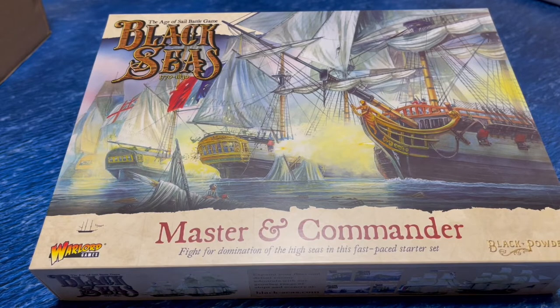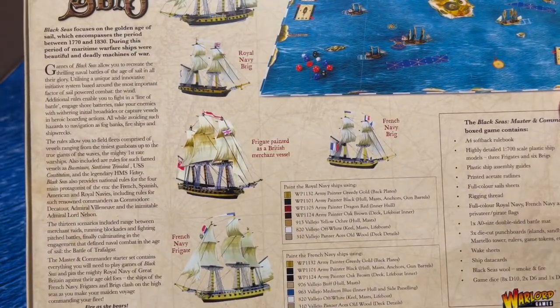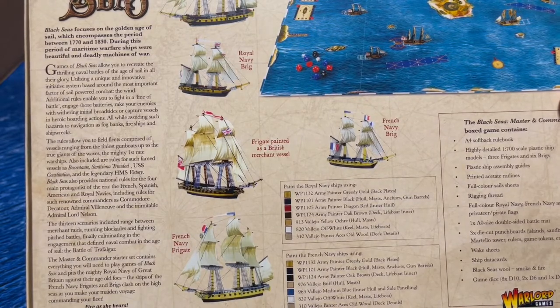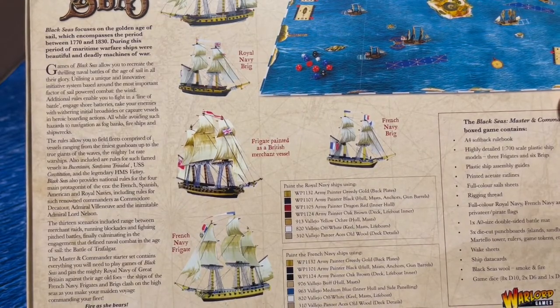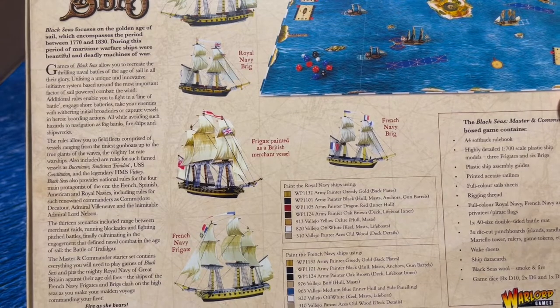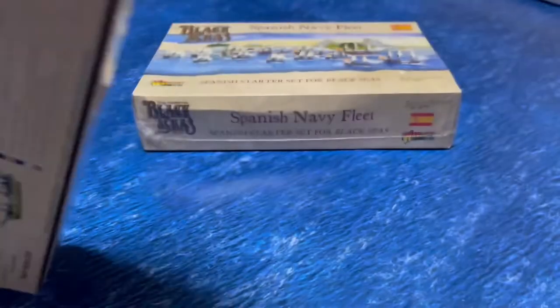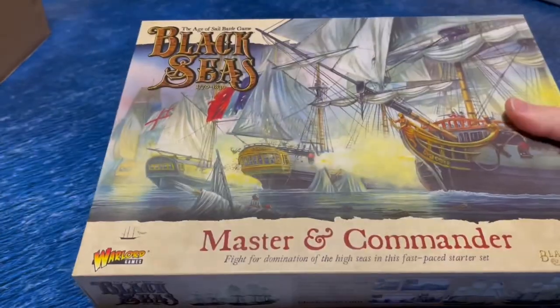Let's start off with the starter box. The Victory at Sea starter box is particularly good value, I thought. It tells us on the back you get a bunch of ships: Royal Navy Frigate, Royal Navy Brig, a frigate painted as a British merchant vessel, a French Navy Brig, and a French Navy Frigate - and a whole lot of other stuff we'll have to unpack and have a proper look at.